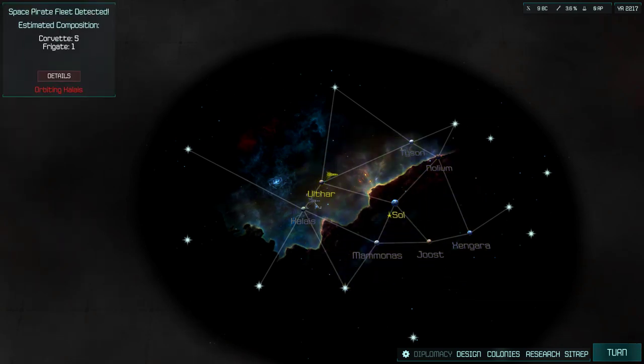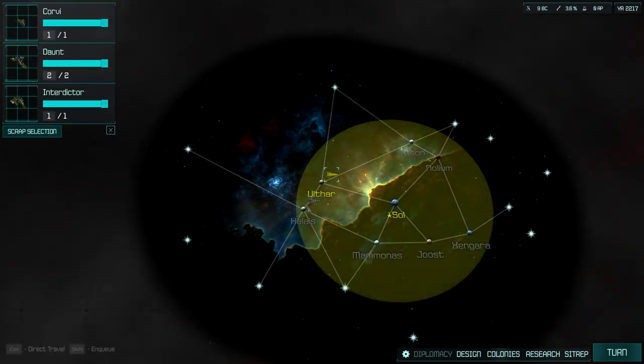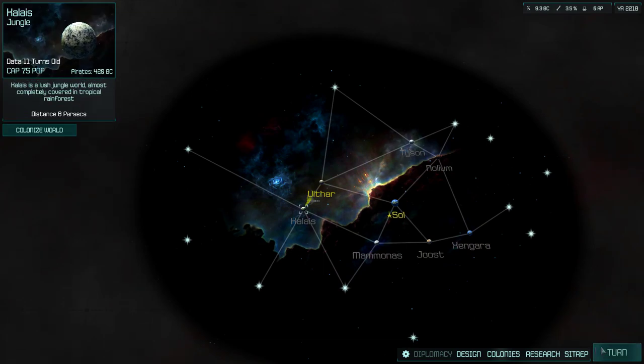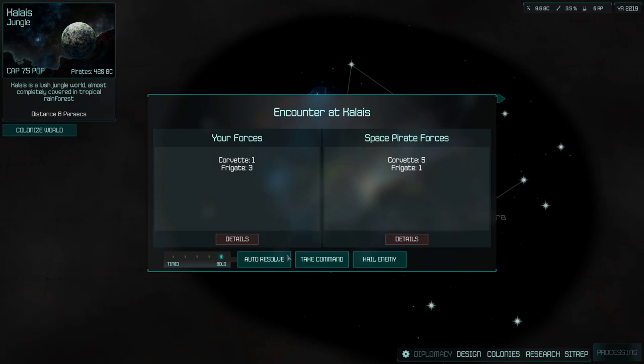Everybody's grouped up. Corvettes are barely ships — that's your Volkswagen Beetle of starships. They get all the way up to the Death Star. I'm exaggerating a bit, but corvettes are so small you only really need to worry about them in large, large numbers. We should be decent. Let's go get them.